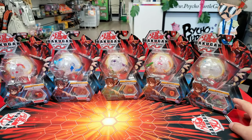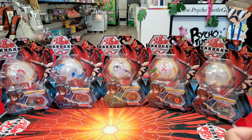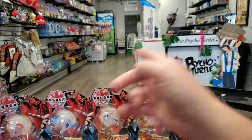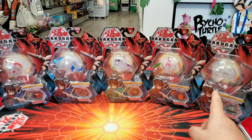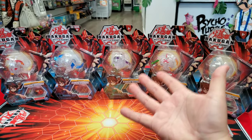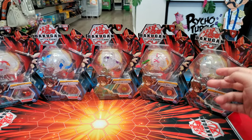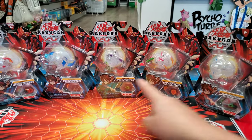So take it all in — those are the five cores. If you ever go into Walmart, Target, Kmart, Barnes & Noble, GameStop, or Psycho Turtle, those are the five core diamonds that are possible to get right now. This last one is going to be hard to find just because it's new, but it will come out.